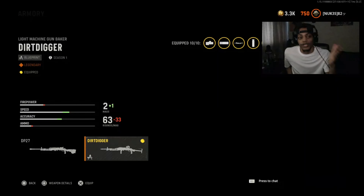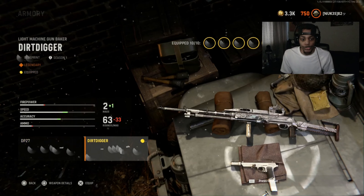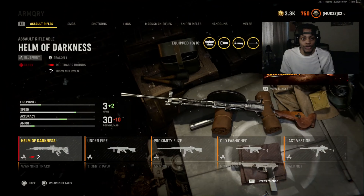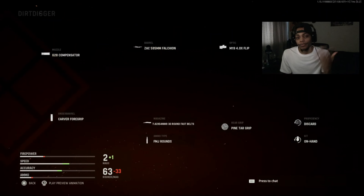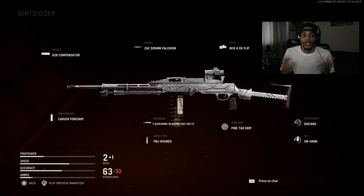Legendary LMG, the Dirt Digger. You can get this weapon from here - go to Armory and then go to LMGs. It's right here, go down, there you go. So that's the element right there. We've got two gameplays for you guys with this Dirt Digger LMG, the PD-27. When I say this LMG is straight up insane, man, it's straight up broken.